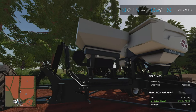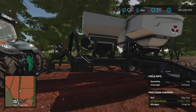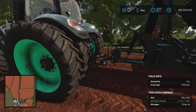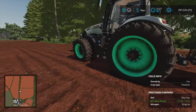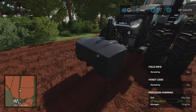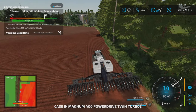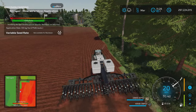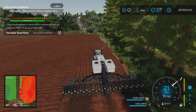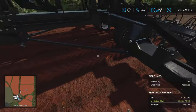Everything's fine until you add the additional attachments - it gets really heavy. You can notice the fertilizer puts a lot of weight on that back hitch, so I had to get a 3,300 kilogram weight on the front. Otherwise the front end literally came off the ground.